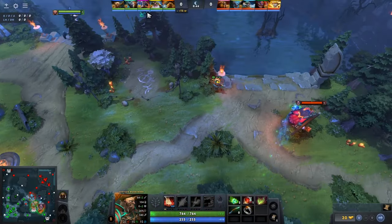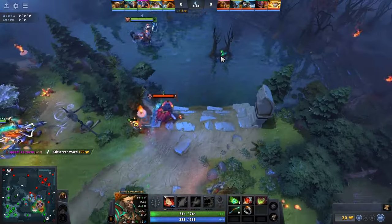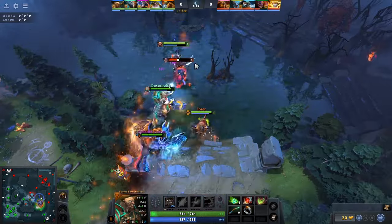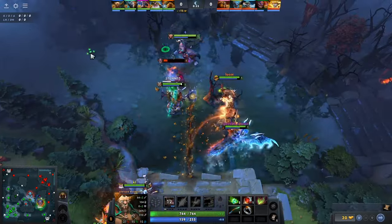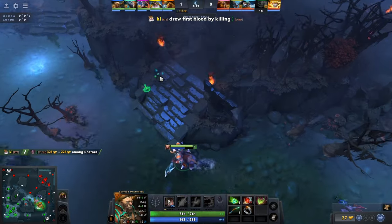As a Centaur, you should always prioritize fighting for bounty runes with your team. Centaur has a good amount of HP at level 1 which allows him to tank the bounty rune fight and survive a little longer than the enemy support. Centaur has an AoE stun which allows him to set up bounty rune kills easily.